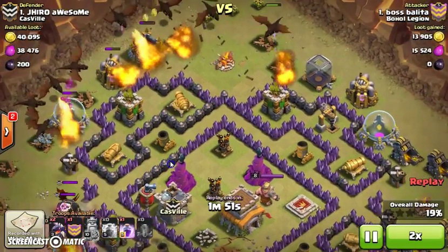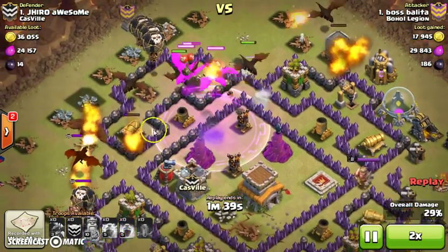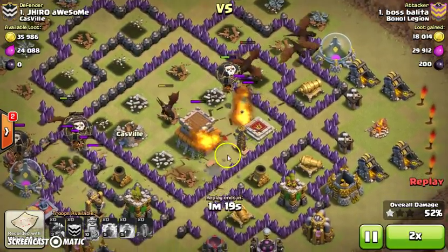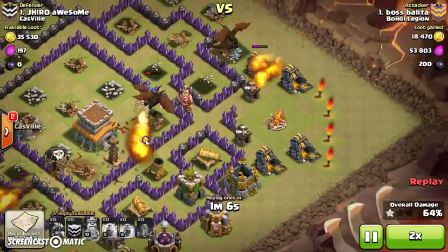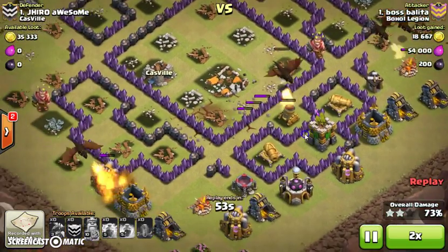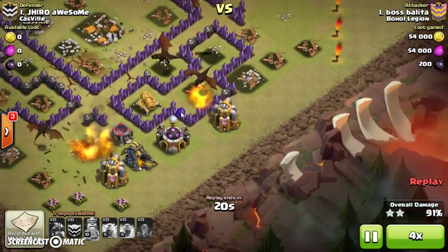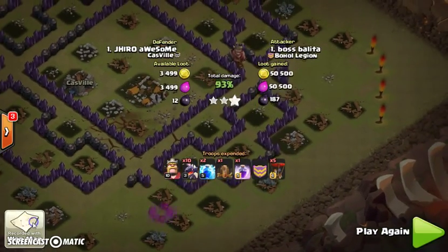At the same time he's luring the dragon on this side, so his dragons can fully wipe this area right here since we distracted the enemy dragon on the side. There goes two air defenses down, all balloons still alive, so many dragons left and it's just getting wrecked. The last archer tower goes down and there are still three dragons left — easily wiping everything up. Three stars on number one, well done by Boss Balita.